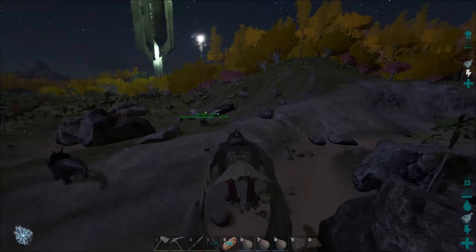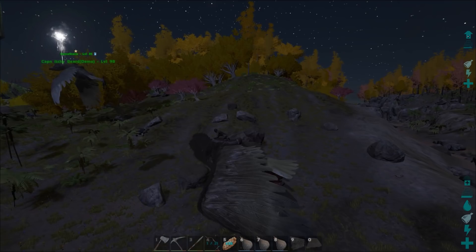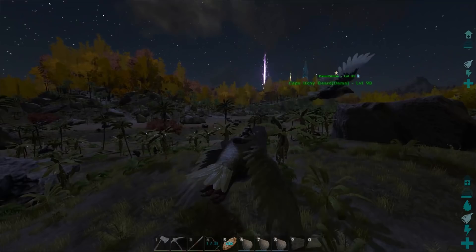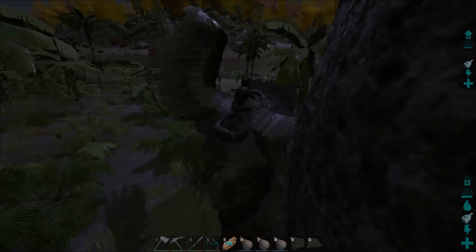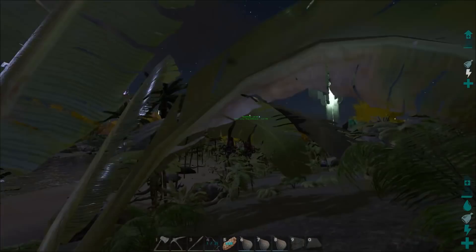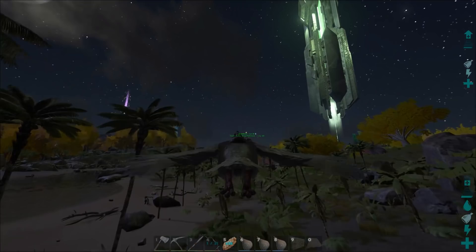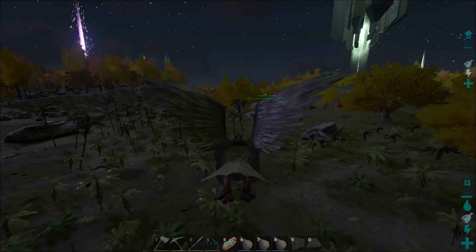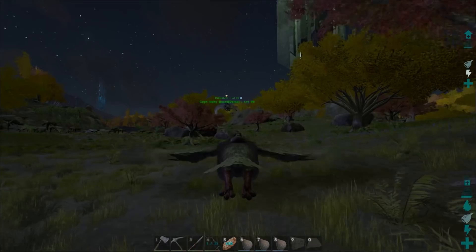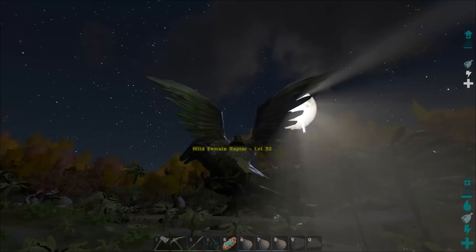Yeah, you can pick up a doeducarus with an argentavis — it's like a beak eater. So if we find one we should grab it for sure. There's a yellow versus a pachy fight over there — she should win 100%. Scorpion is probably my least favorite dinosaur in the game, but it's the most powerful for PvP for sure. You get poked by it once or twice and you're done. What level is it? 32 — that's not bad.